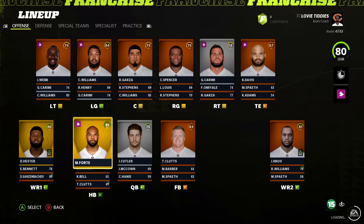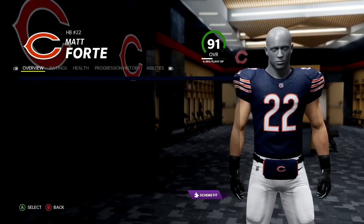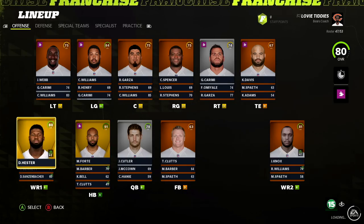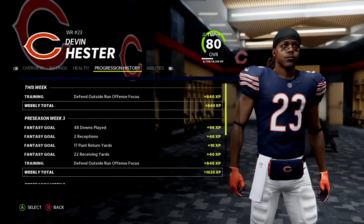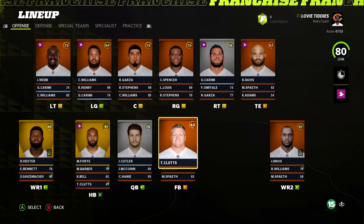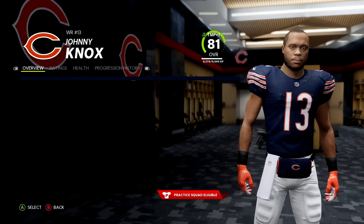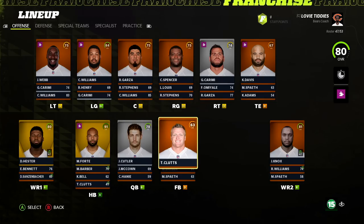At running back we got Matt Forte, absolute beast — 91 overall superstar. At wide receiver, Devin Hester has the superstar dev but purely for the return abilities — as a receiver he's 77 catching, very much a return specialist. We also have Johnny Knox, who at one point was one of the better deep threats in the NFL. Injuries and concussions kind of derailed his career, but 97 speed and nice acceleration — maybe there's something there. Earl Bennett is good buddies with Jay Cutler, but this passing offense needs to be reinvented and built around Matt Forte.